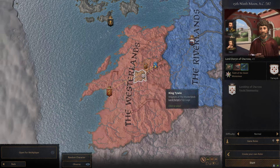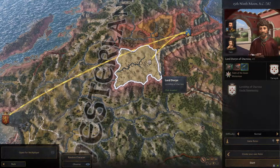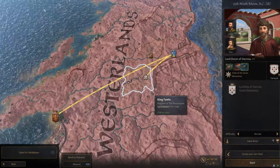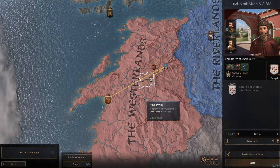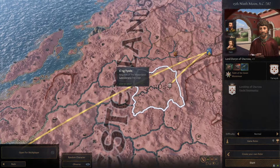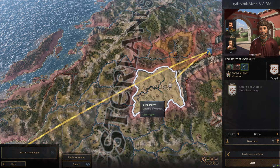The Westerlands also has a ton of options. I'm just going to go with one right here in the middle. Oxcross is another non-canon house that I think is a really good spot to start because it puts you right in the center, and you're right near Castamere, which is a great county to start off in.